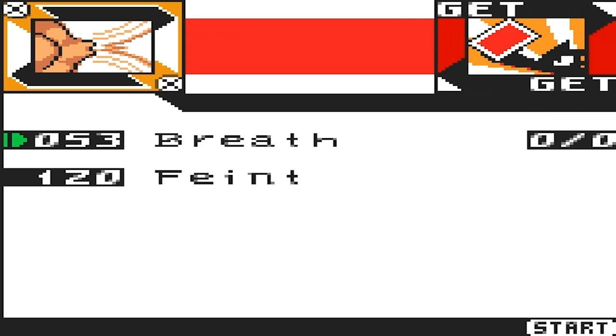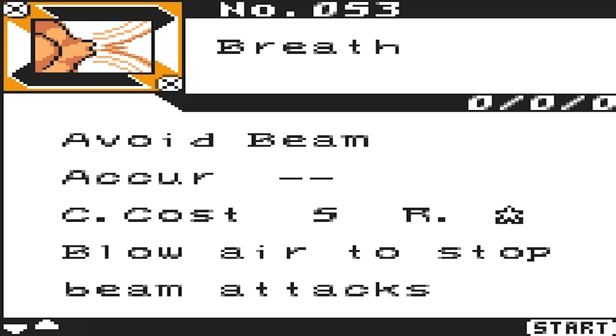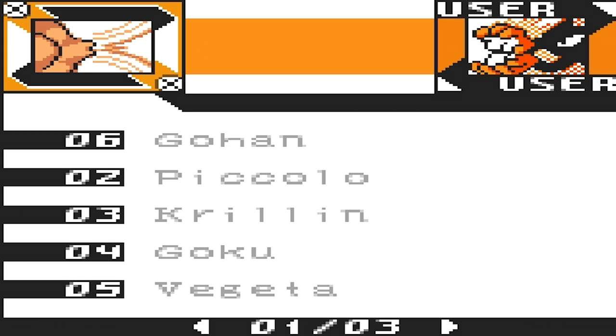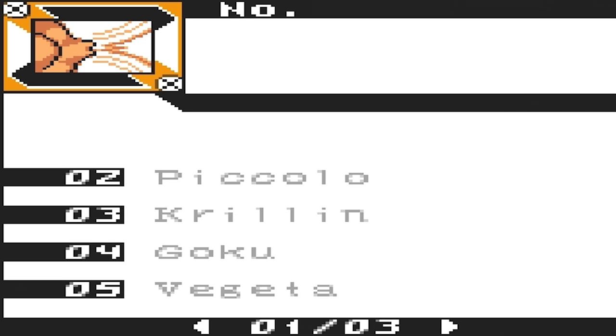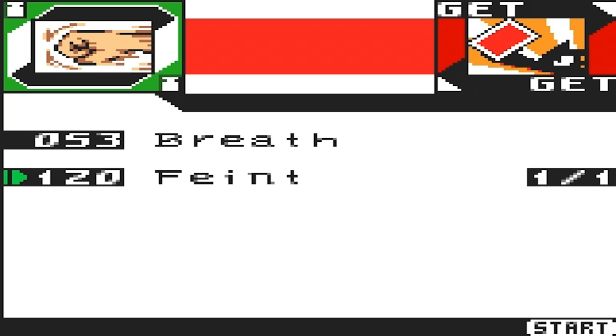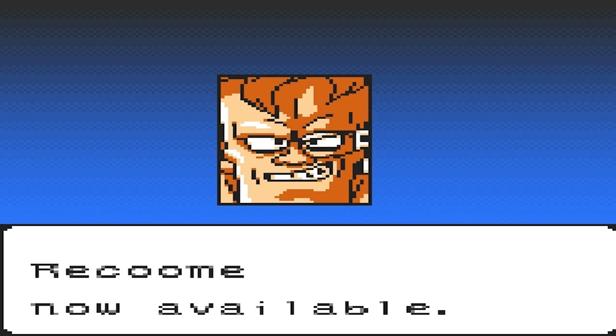Let's see what we can get — Breath or Faint. Well, we definitely are gonna get the Breath. Actually, this could really help us in the future — a lot of people can use Breath. No heroes can use it, but Raccoon and all the forms of Majin Buu can. Later on we will eventually have to use a form of Majin Buu, so the fact that we got Breath will really help us out. Nice, we'll take it. And there we go — Raccoon now available.